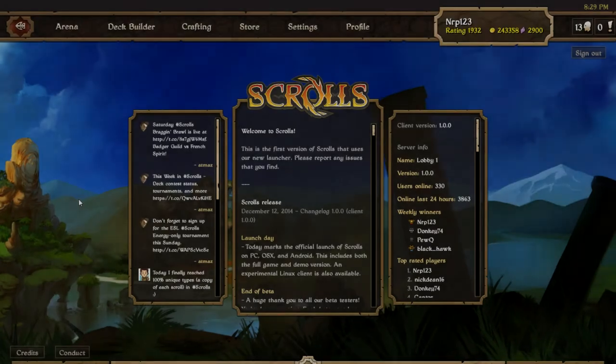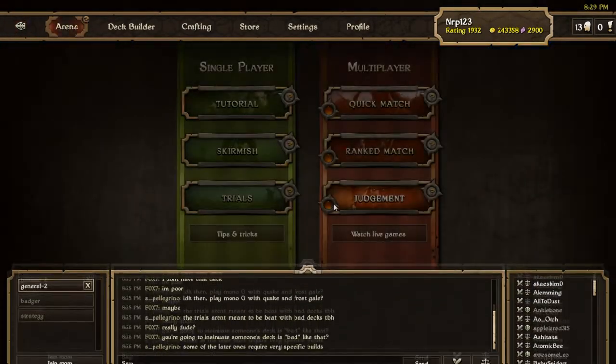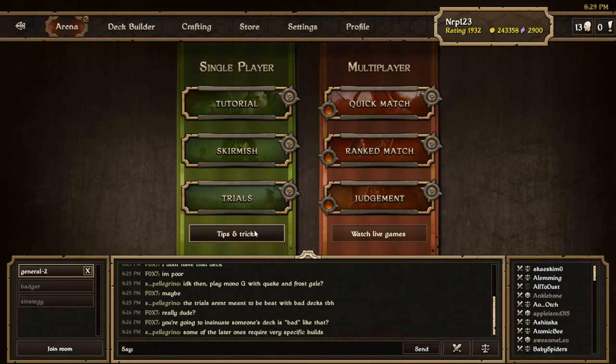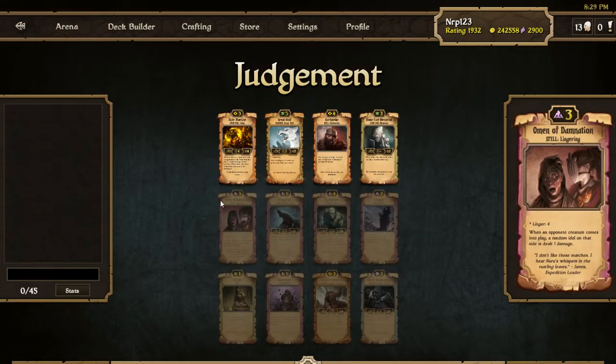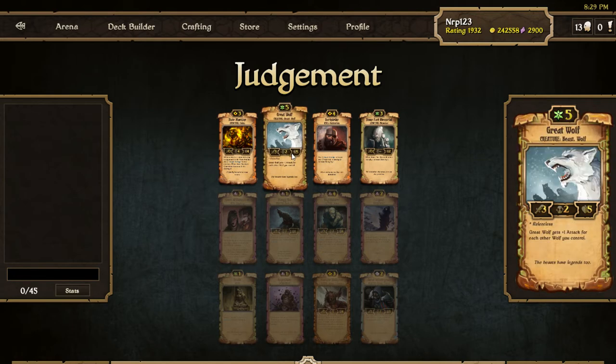What's up scrollers, it's Nerf here and today we're going to play some Judgment. Let's buy a Judgment entry. Great Wolf is quite a powerful scroll — we see it inside but we don't actually see other nice growth scrolls. Early on we're just going to take nice strong creatures like Great Wolf, so I'll grab him.